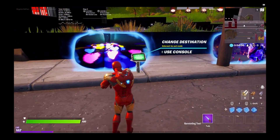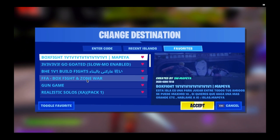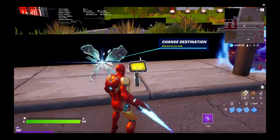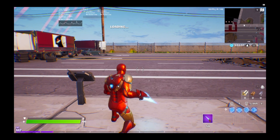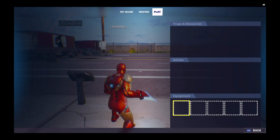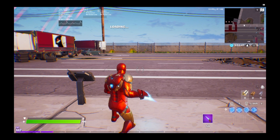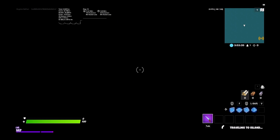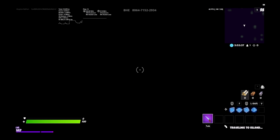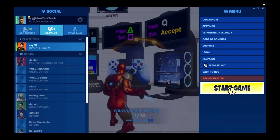I'm going to load into a match — BHE 1v1s. Once we load in, I'm getting about 120 FPS, though it sometimes fluctuates. I'm going to show you how to get this feature over here — normal people don't have it yet until they change their settings.